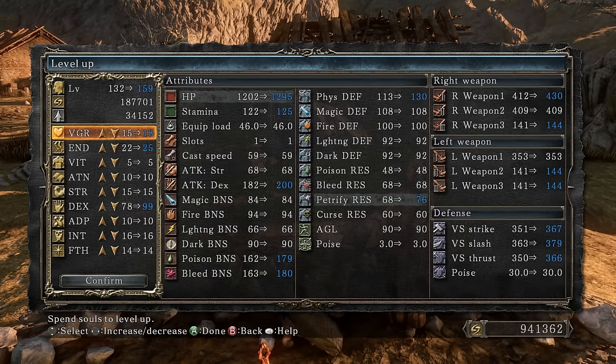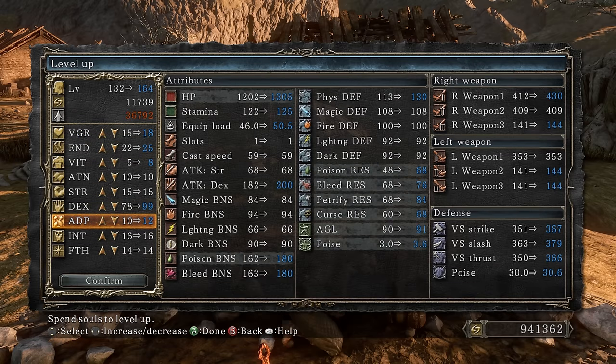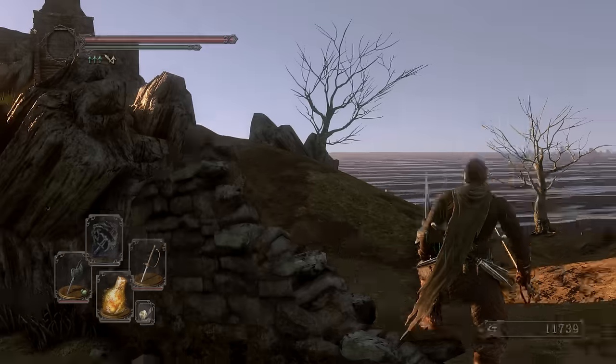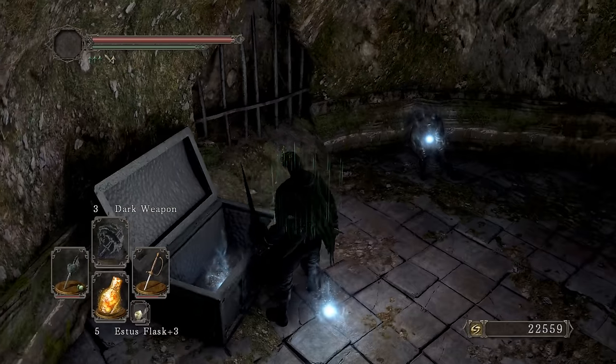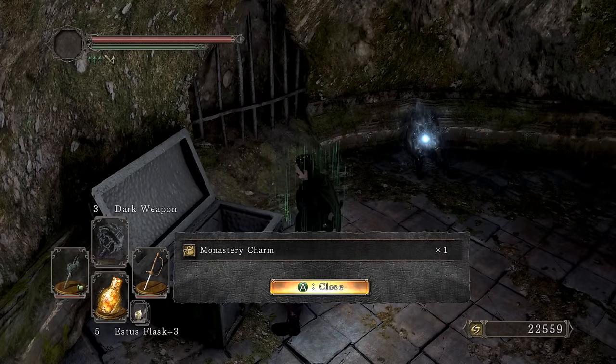This is actually convenient because the poison BNS also scales with dexterity — so leveling dex works both ways for the Ricard's Rapier and the Black Stinger. Getting 18 vigor, 25 endurance, vitality for the Engraved Gauntlets, and the rest into adaptability. Now it's time to get the Engraved Gauntlets, so heading towards Mytha.